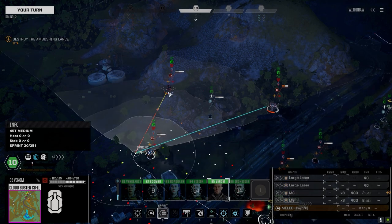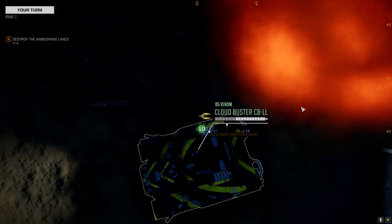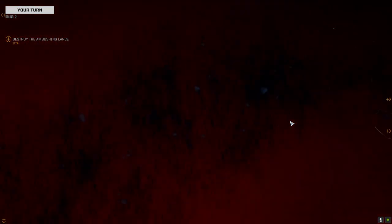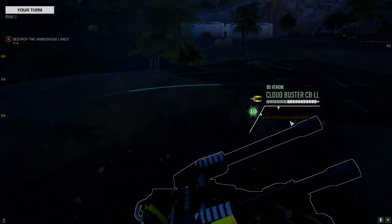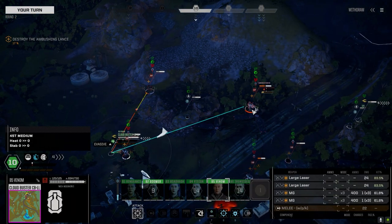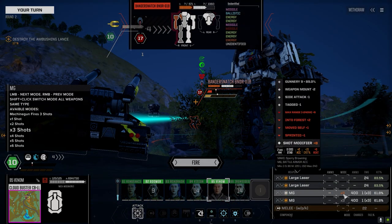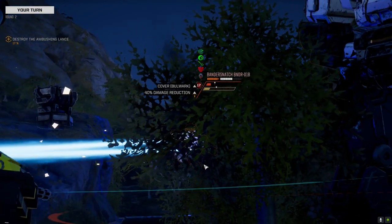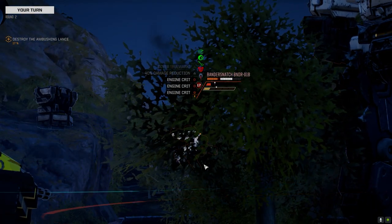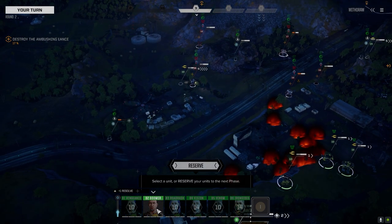Now we're going to pull to the Bandersnatch - this puts us in good positioning to strike that Catapult next turn, but we've got a better chance to hit this guy. Let's wind these chain guns up, hopefully get some crit damage in there. A couple of engine crits - beautiful! He's hanging in there though.